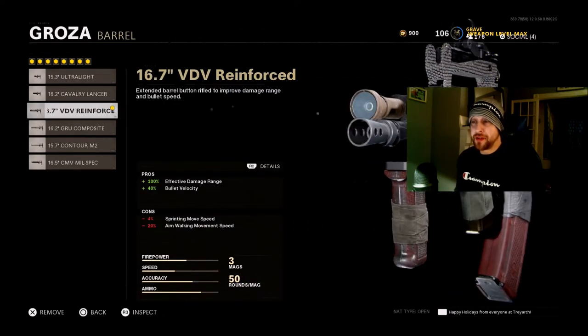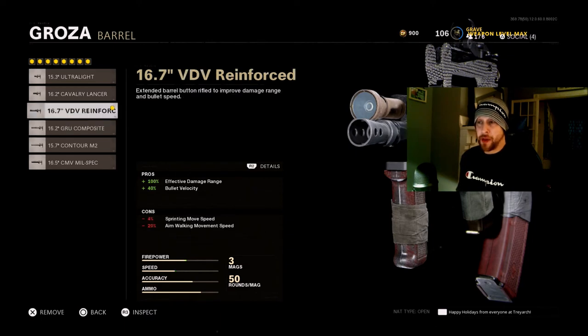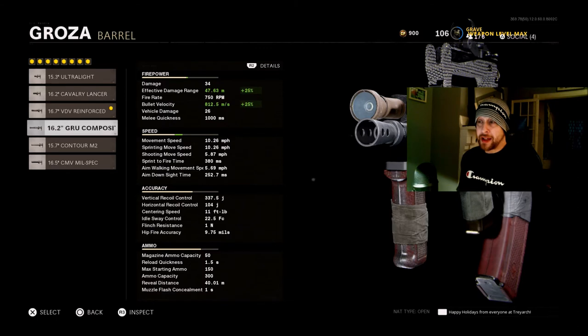When it comes to the barrel, I'm using the VDV Reinforced. You can use the GRU Composite — this is a barrel specific to this gun only. No other gun in the game has a barrel that gives you no cons but 25% damage range and bullet velocity. It's pretty much the same as the VDV Reinforced but a smaller percentage. I've been swapping back and forth depending on the map. On larger maps you might want more effective damage range or bullet velocity. I always try to get my guns to around 900 millisecond bullet velocity — hit registration feels a lot better, you don't get as many ghost bullets.